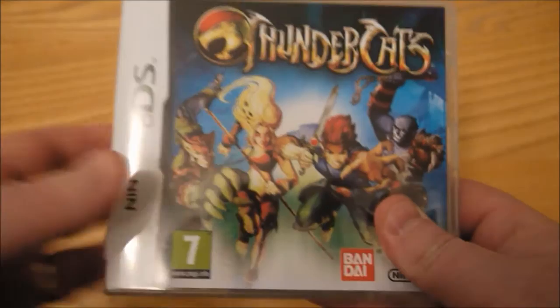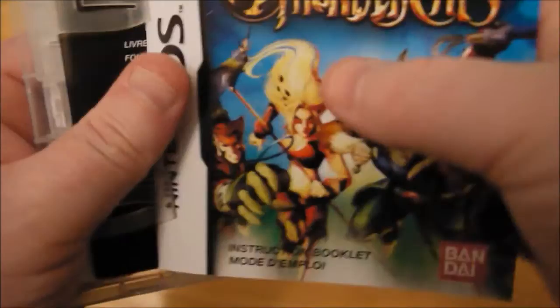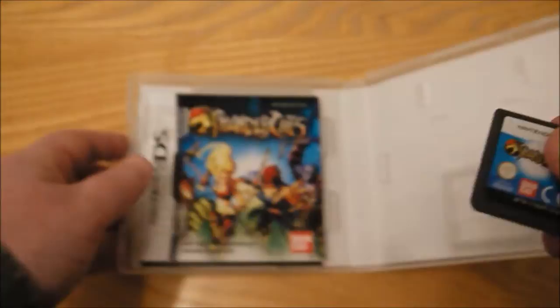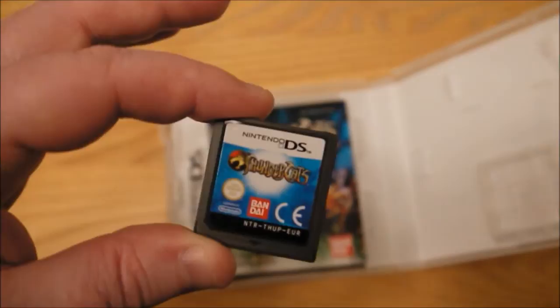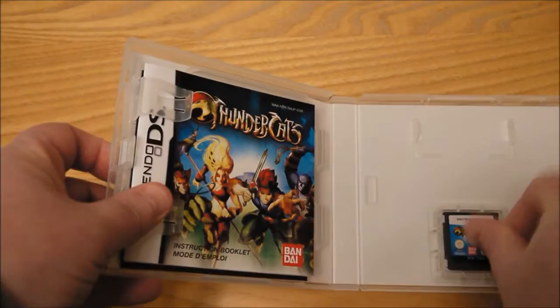You'll get to see some Thundercats too. This game just looks like a bit of fun, so let's have a look inside. There are some Thundercats instructions and a precautionary leaflet. I don't see any Nintendo points or anything, but there is the game cartridge with the Thundercats logo. It's officially out tomorrow in Europe and just came out in the US a couple of days ago.